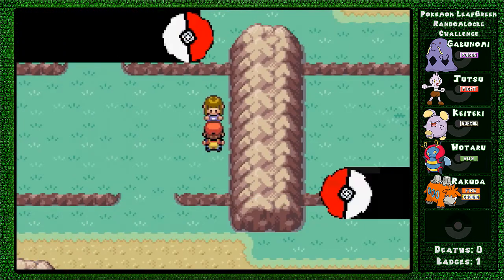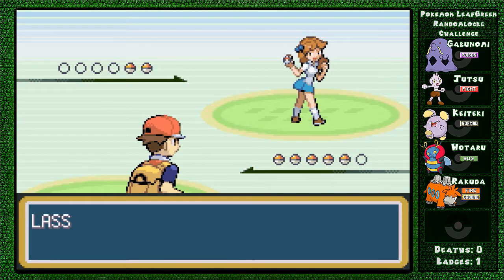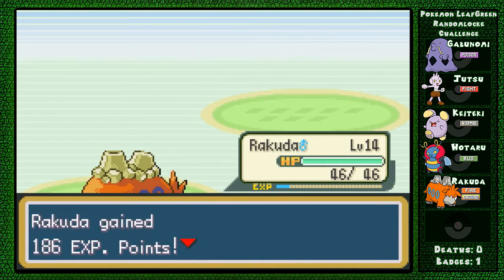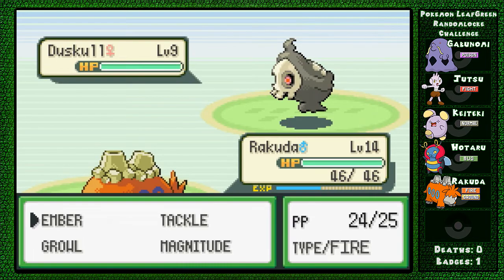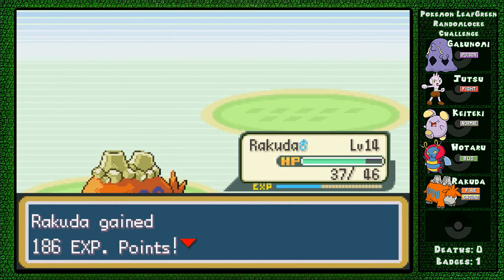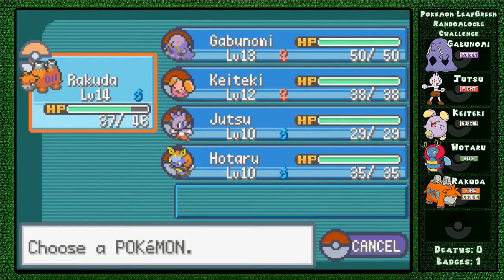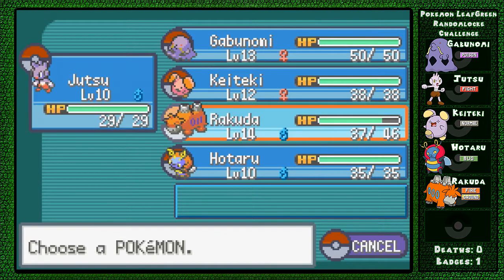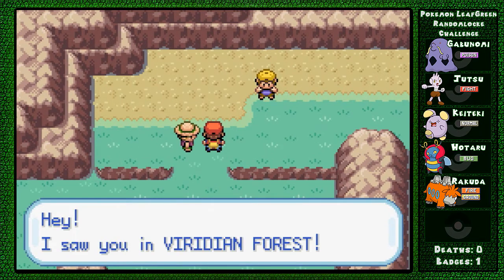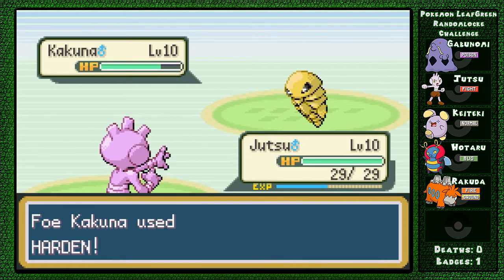Let's fight you! You can Ember these things. This ghost girl is going to take it. Now that we have an extremely over-leveled Pokemon, let's train Jutsu up some because I really want Hitmonlee - it looks like that's what he's going to evolve into, and Hitmonlee's one of my favorites! Landon has Kakuna. This is going to be fun.